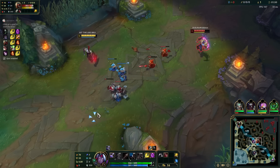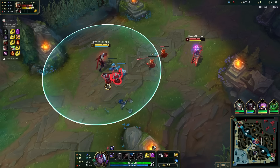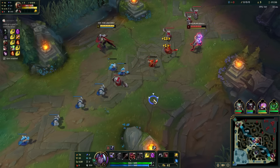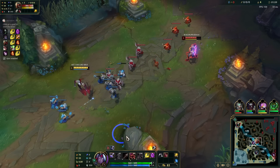What items are we gonna go for? We are gonna go for Nashor's Tooth as a first item, of course, followed by Riftmaker into Rabadon's Deathcap. I think that is the best build.